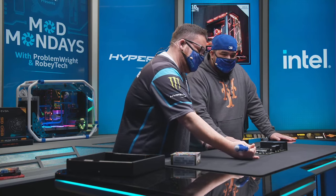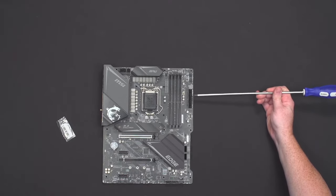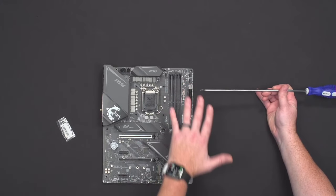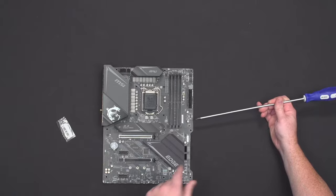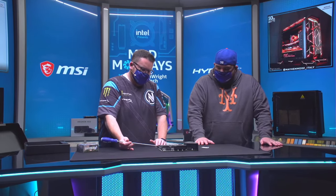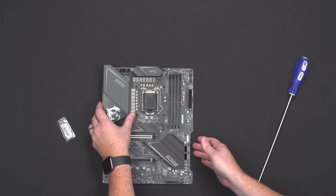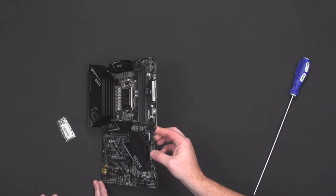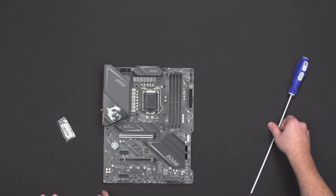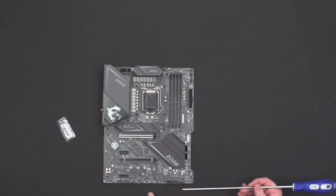This is called a fan header — the one usually plugged to your CPU, and the only one you really need to plug in or it'll throw an error. This is where we'll plug in our AIO. Up here is where RGB happens — everybody knows RGB makes PCs way faster. The more lights, the faster the PC. I'm just kidding. This is your ATX power — what powers the other three quarters of your motherboard. This is USB-C, USB-3, and over here is SATA for connecting your hard drives.